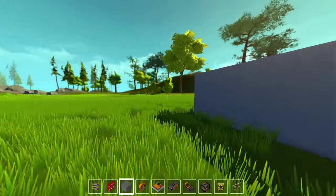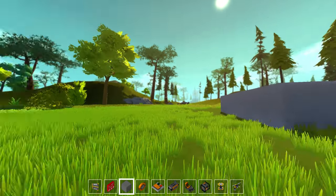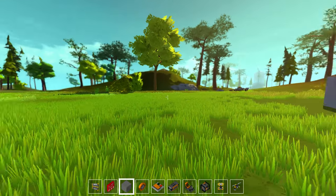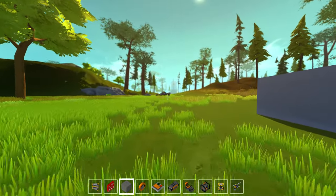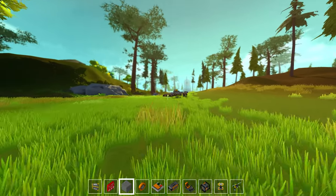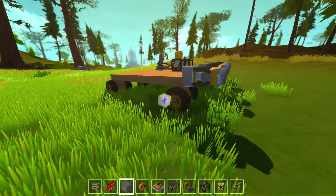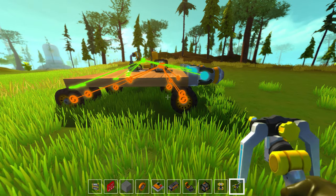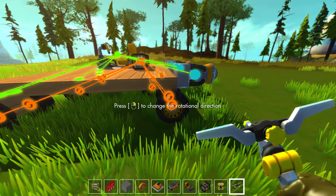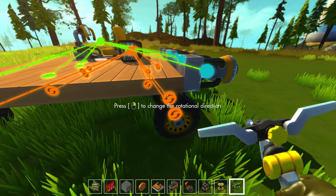Hey guys, welcome back to another episode of Scrap Mechanics. On this episode we're continuing where we left off. In the very first episode we built our very first vehicle, as you can see over here. If you want to know how to do that, you're more than welcome to go back and watch that episode. We did have a little bit of trouble getting the wheels lined up — we were just missing the fact that you need to be in gun mode to right-click on the wheels to get them lined up.